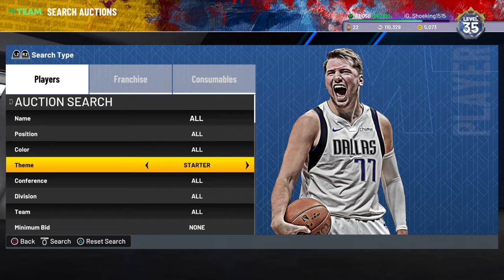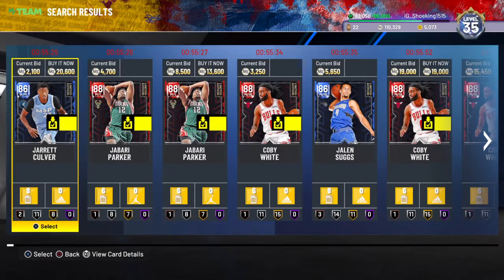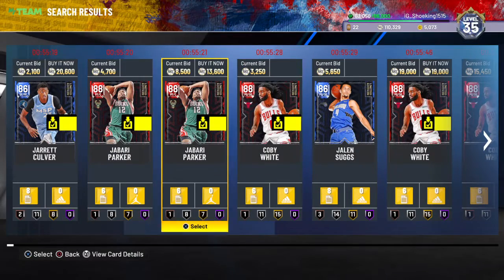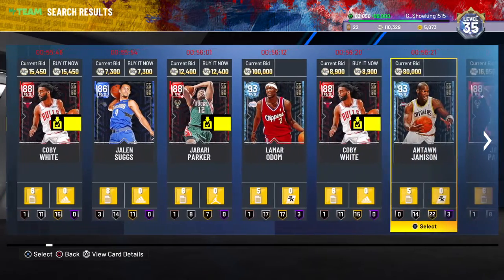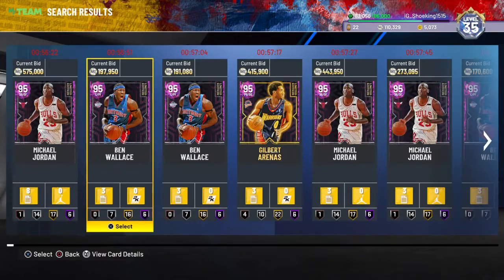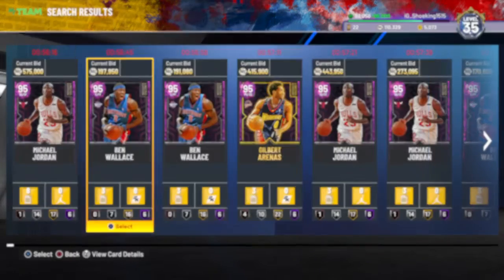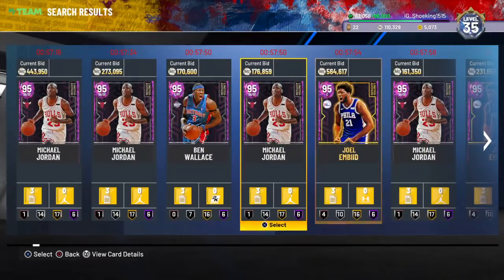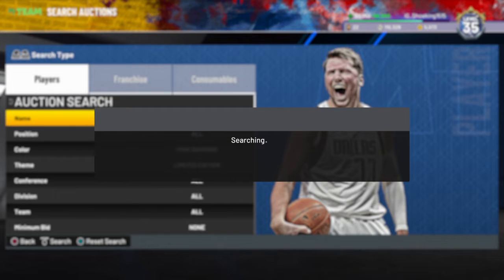Next filter is going to be the actual legend edition filter. There's going to be all these cards — Jalen Suggs, Kobe White, Jared Culver, Javari Parker, and Jordan among others. Basically if you want to snipe one of these, go pink diamond limited edition. You can see Jordan, Ben, Gilbert, and Bead. Set minimum buyout to 500 and start refreshing.